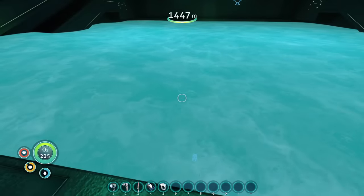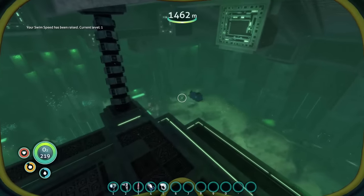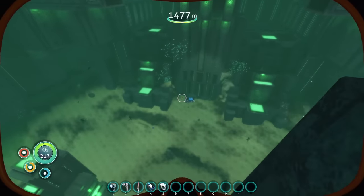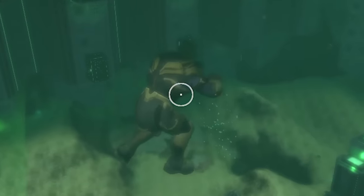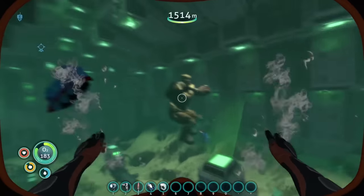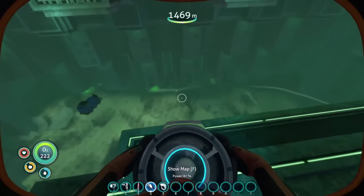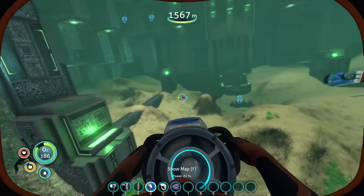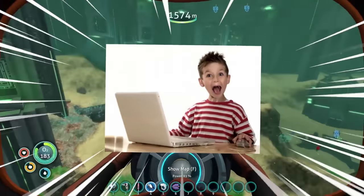Not only did I install every single mod, I hired someone to retexture every single model, so I made my own mod and every single creature has been retextured. The bone sharks are Thomas the Train, the sea emperor queen is Thanos, and there's even Dr. Phil swimming around all over the place. I have to have a Google Doc next to me because I don't even remember some of the things we put in. I'll make a deal — if this video hits 100,000 likes I'll give you guys this mod for free.